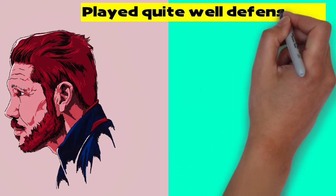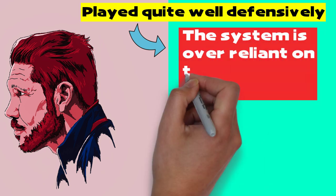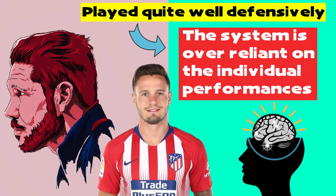Atletico didn't play poorly in the first half — they played quite well defensively, even if they didn't offer much penetration going forward. However, the main fault with Simeone's system is that they are over-reliant on individuals following their tasks perfectly for the whole game, and a simple lapse in concentration from one player — in this case Saul — can turn a good half into a bad one.